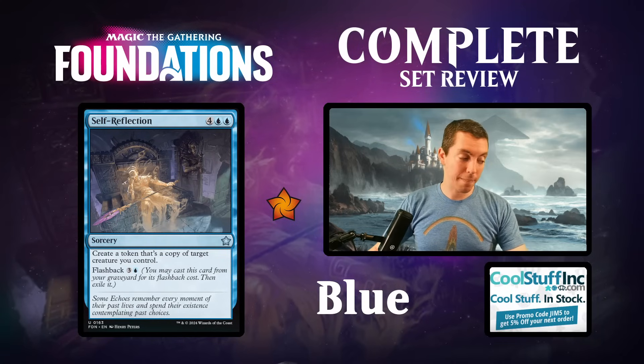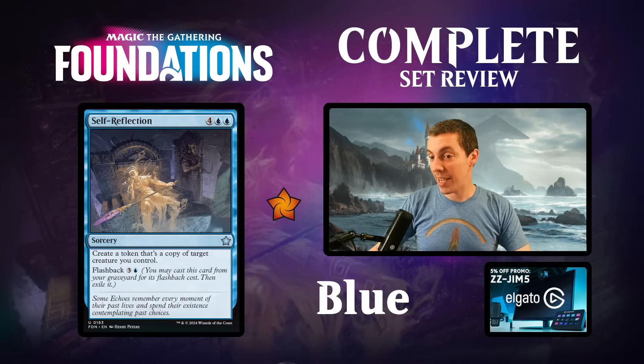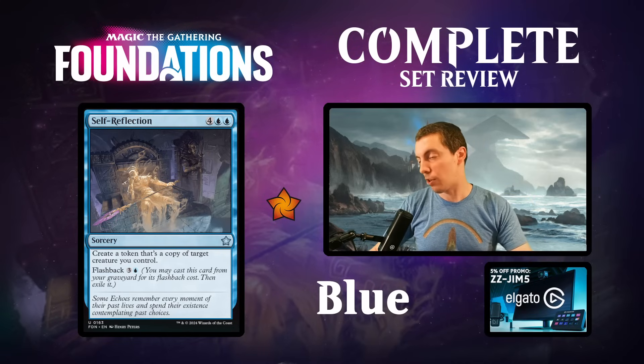Self-Reflection - six mana for a clone that only copies your stuff. The cool trick here is obviously if you could discard this somehow, flashing it back is kind of nice. But mostly a limited-only kind of whatever card, not very exciting. This card was in like Ixalan or something recent too.